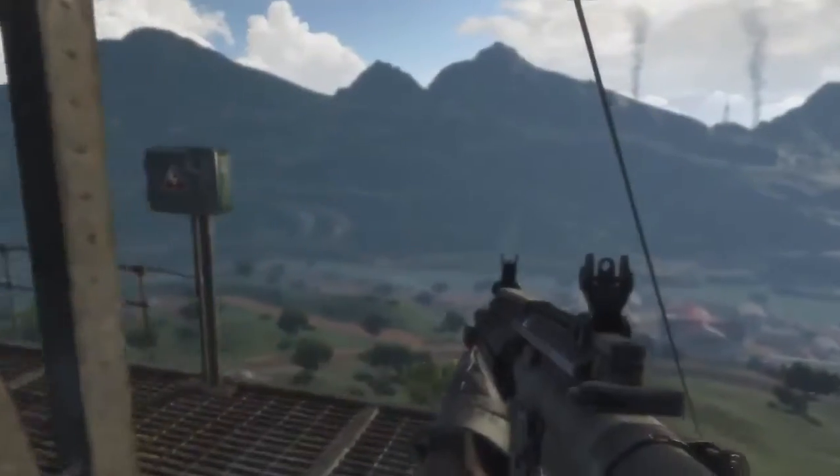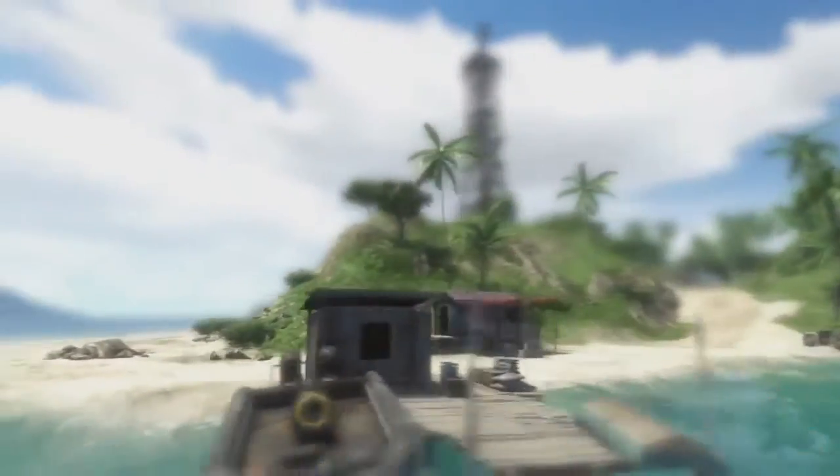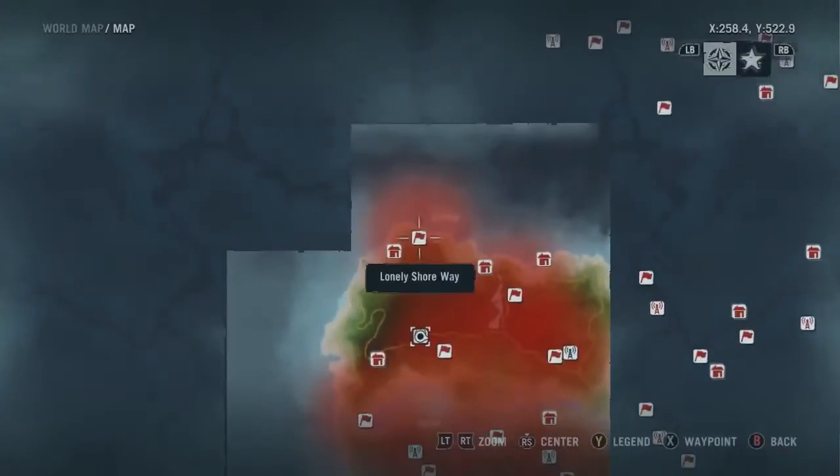Your first step towards survival is the activation of radio towers. By doing so, the region map will unlock. You'll discover points of interest and reveal each area's missions.